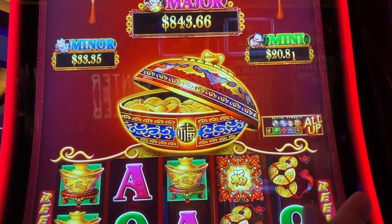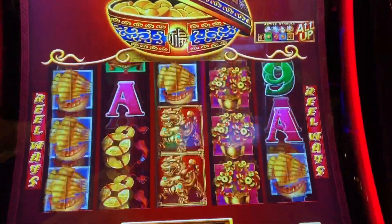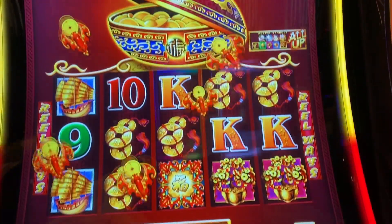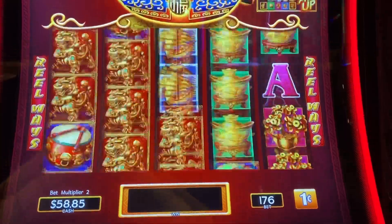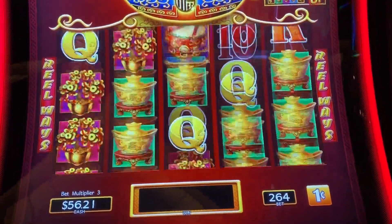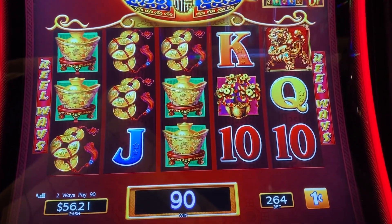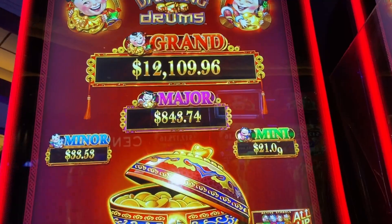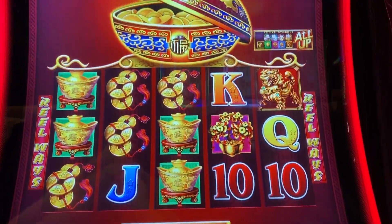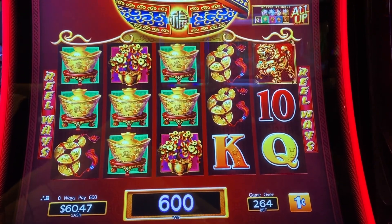Mini is 20 bucks. Some people I see come here and start betting higher dollar — $2.64 — and when you bet higher on this game, nothing changes on the mini, minor, or major. So realistically another $2.64 bet, look at six bucks. It's not really that good of a bet.